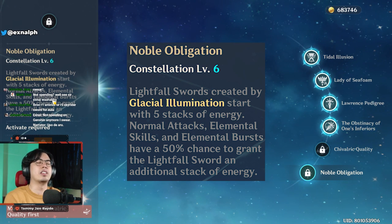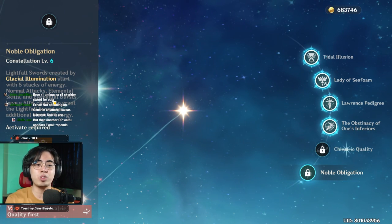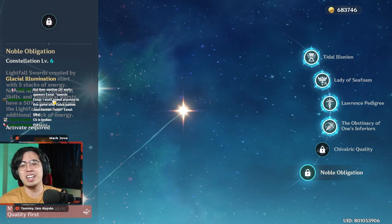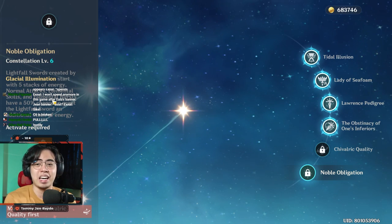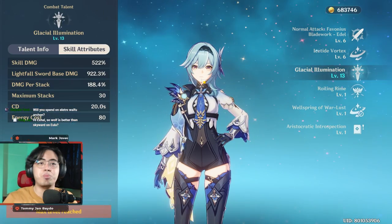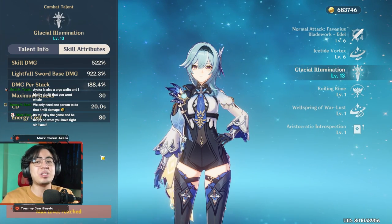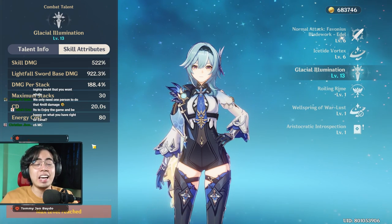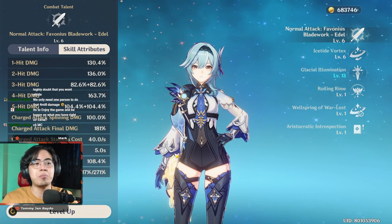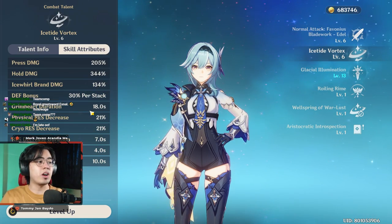At C4 I already did 752k damage on the Primo Geo Bishop using four-star supports — imagine C6 with Song of Broken Pines, it's absurd. But you don't need it. C0 Eula and C1 are absolutely fine; there's no monster in the game that requires 4 million damage to kill. For talents, I've crowned the burst, but I would suggest prioritizing normal attack because her burst has a 20-second cooldown, costs 80 energy, and in open world content everything dies before it even explodes.